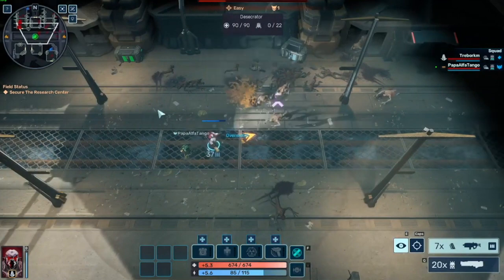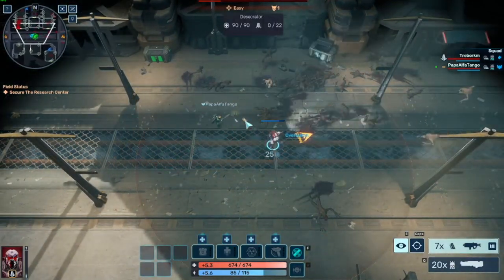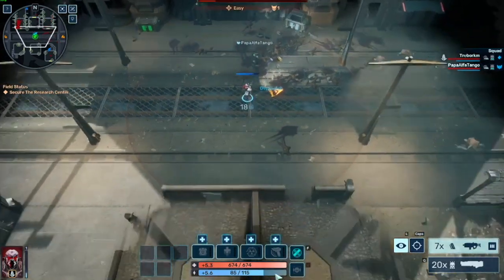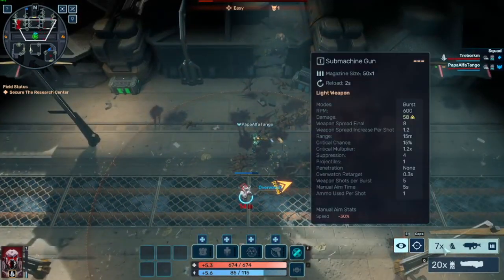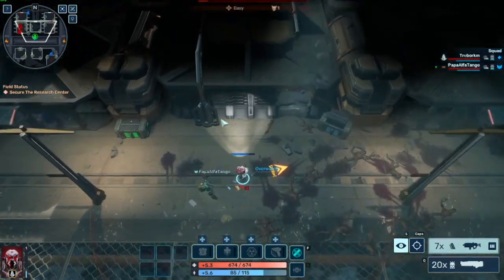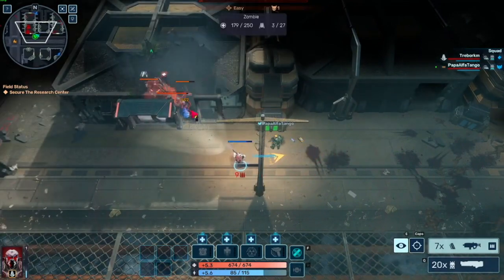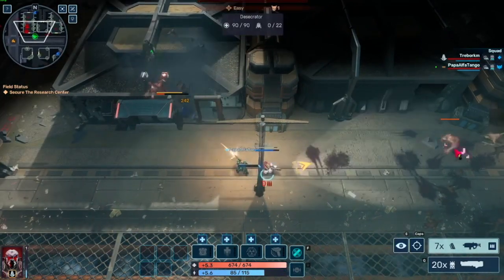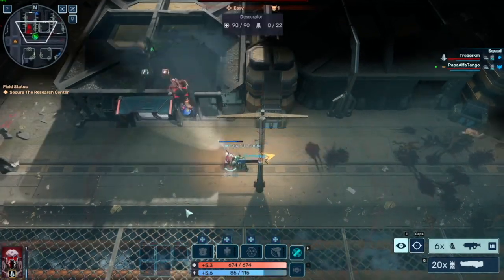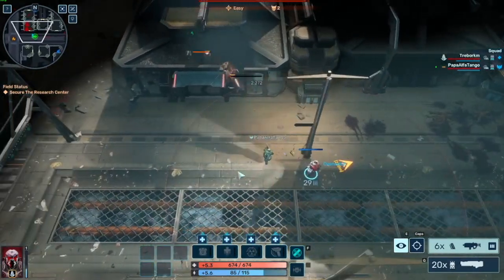Hit the E button and that will put you in overwatch — so that's like auto-shooting. Yes, that's auto fire, but it does cap your energy bar, I believe 30. You can also click on the stroll manually if you want to target certain ones — just left-click. But then you're going to have to put your overwatch back on. It disengages overwatch when you do that — got it.